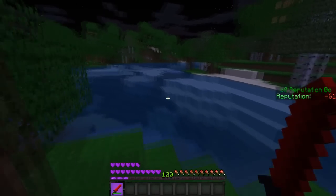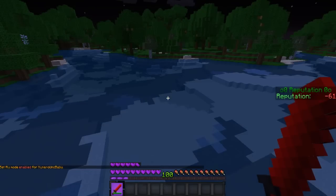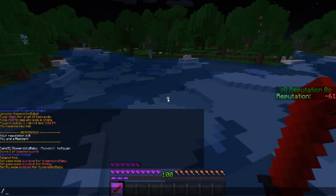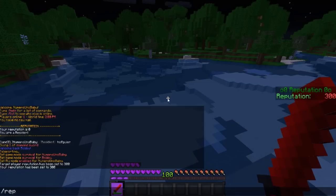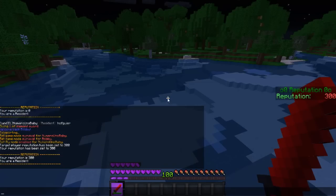This leads me to showing that you can manually set a player's reputation with slash rep set, the player's name, and then how many points you want them to have. Let's go with 300 — now I'm at 300 and my reputation tier is still Resident.